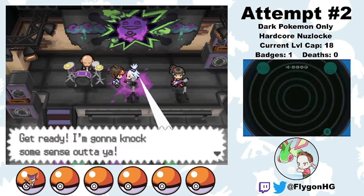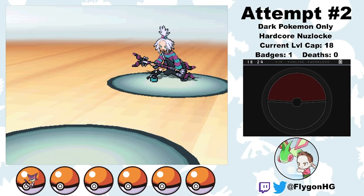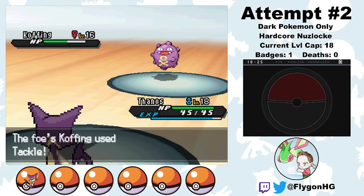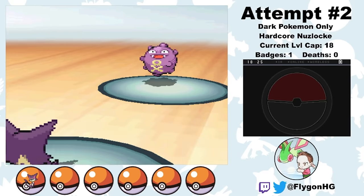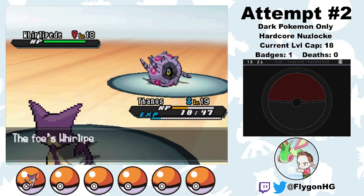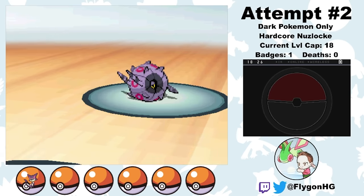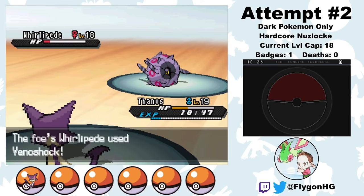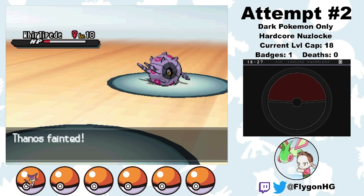Next up is the second gym leader, Roxie. Her level cap is 18, still too low to evolve Thanos. Fortunately, Cheren gave us the TM for Return, which gives Thanos a significantly more reliable move than Fury Swipes. Roxie leads Koffing — it does a bit of damage with Tackles as Thanos takes it out with Return. We also manage to get Roxie to waste her Super Potion. Once Koffing goes down, Roxie's Whirlipede comes out, wastes a turn using Protect, and then goes for the Double Protect, so we get some free damage. This means we should survive an attack and finish it off with two more Returns. But after another turn of protecting, Whirlipede crits with Venoshock. Guess it's time to go back to the Fury Swipes roulette.